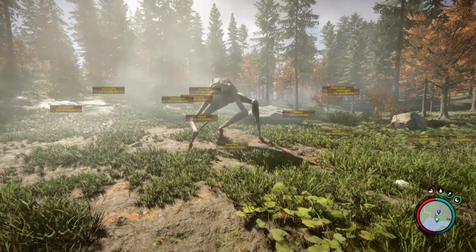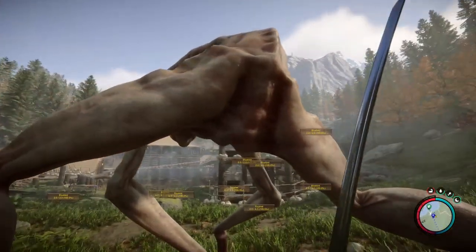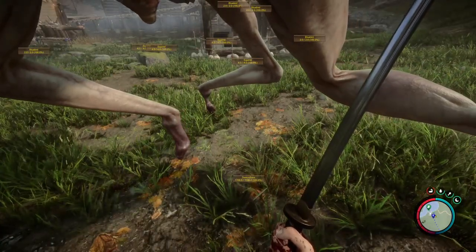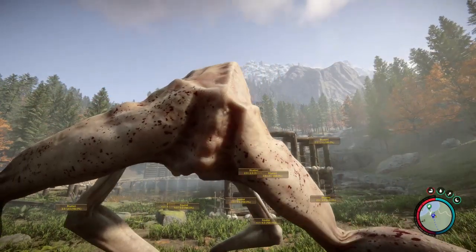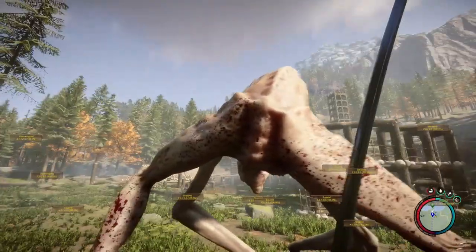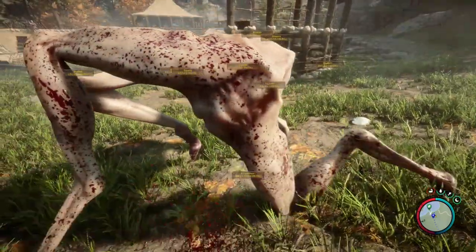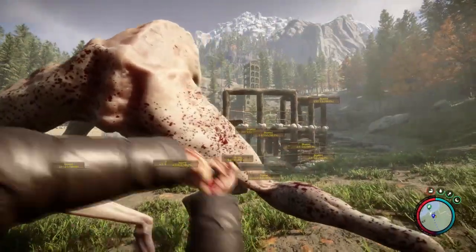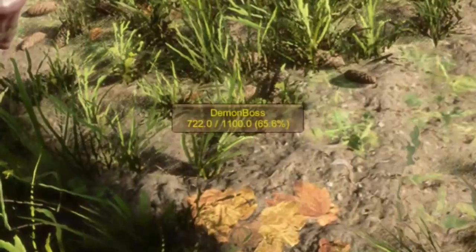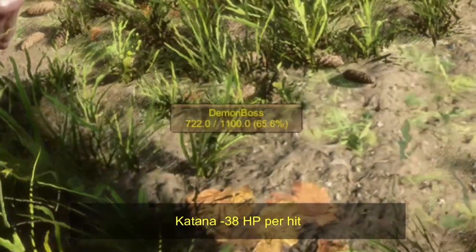So let's see — first up, demon boss. Now this was — I recorded earlier. This was with AI dummy on, so they can't see me. I've first started: katana — one, two, three, four, five, six — got him down — seven, eight, nine, and ten. So katana amounts to about 38 health points per hit. It's pretty good.